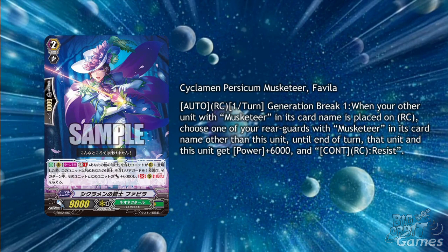Neo Nectar get a grade 2, Cyclamen Persicum Musketeer Favula. She has Auto Rearguard Circle, once per turn, Generation Break 1. When your other unit with Musketeer in its card name is placed on rearguard circle, choose one of your rearguards with Musketeer in its card name other than this unit and until the end of the turn, that unit gets plus 6000 power and resist on rearguard circle. The fact that this doesn't require a call from deck makes this extremely good and reliable.